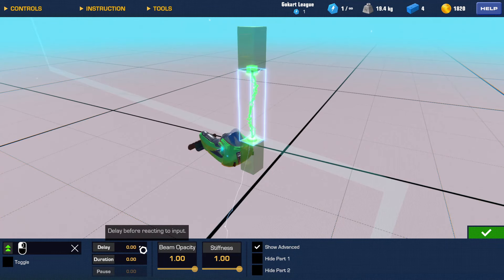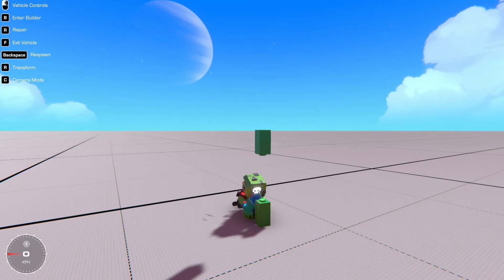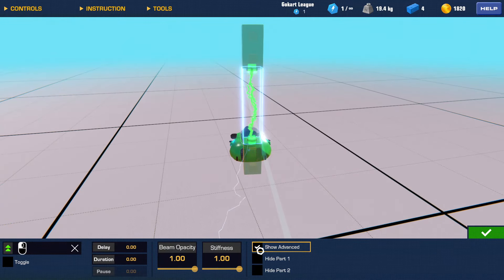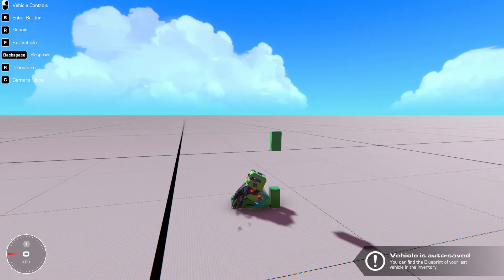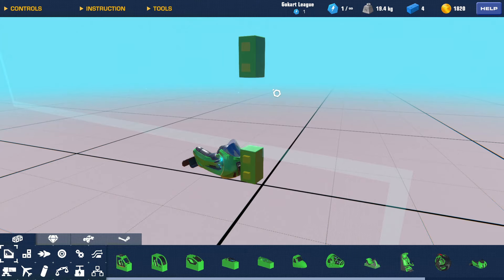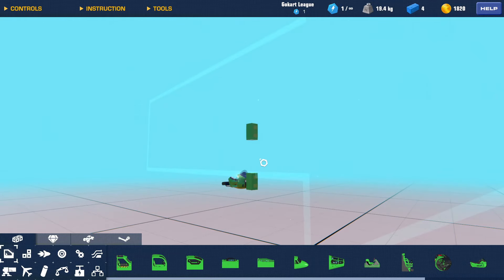There's a delay setting for reacting to input, and a beam opacity setting — you can turn the color of the beam all the way down to make it completely invisible. But there are still little pegs visible. Under 'Show Advanced,' there are Hide Part One and Hide Part Two options... wait, now the whole thing is completely invisible! So there is effectively an invisible block now. Interesting — there are so many cool multiplayer uses for this.